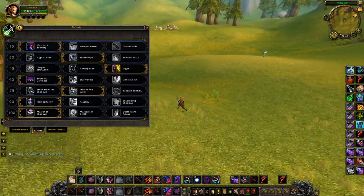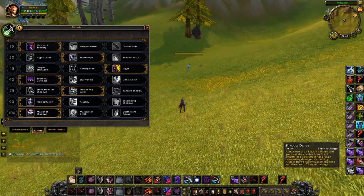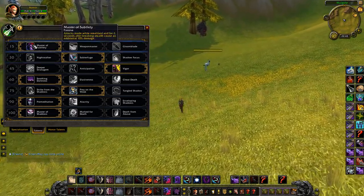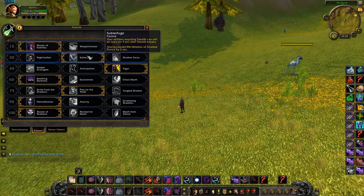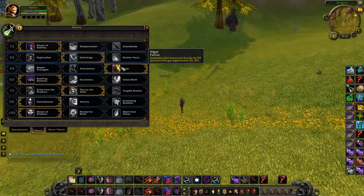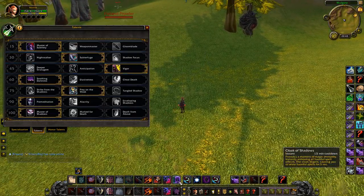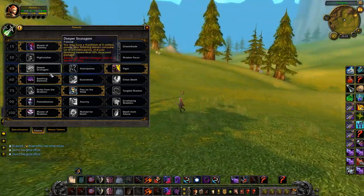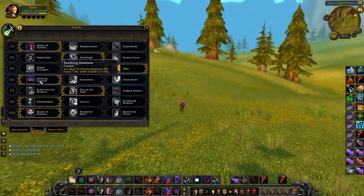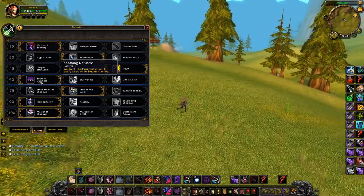First talent: Master of Subtlety. Why you want to pick this? Because most of the time you spend in Shadow Dance, which is basically Stealth, so you have increased damage all the time. You want Subterfuge for longer Shadow Dance and you want Vigor for more energy, so you can refresh Shadow Dance faster. You want Subterfuge in Darkness because it synergizes with Stealth — most of the time you sit in Stealth or Shadow Dance.